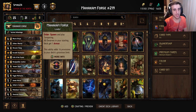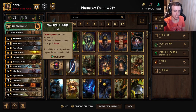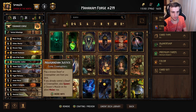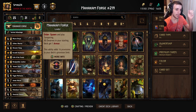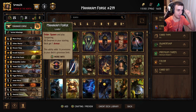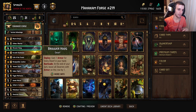First and foremost we have Mahakam Forge. This leader ability has two main features. The first is that it gives you a tempering — tempering will play for five points and boost the card by five points. If it's a dwarf it'll give it two armor, which you can convert to points in a number of ways. The other feature is a pass ability that gives all dwarfs in your deck one armor, which is very important.